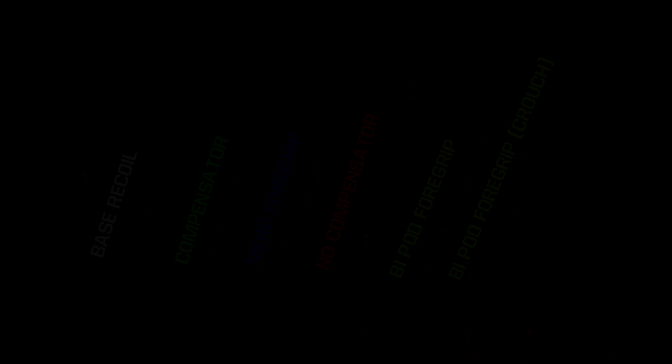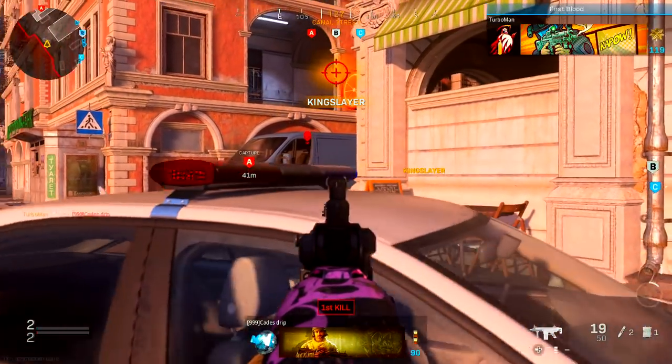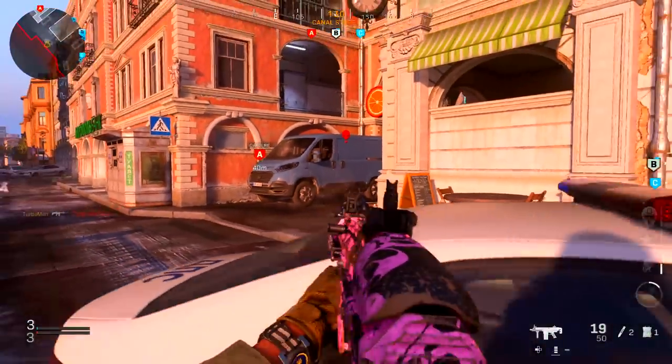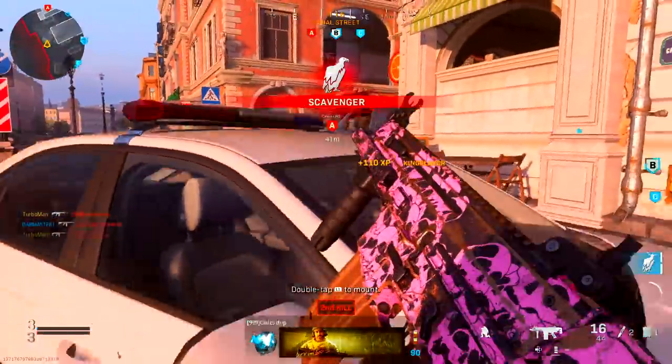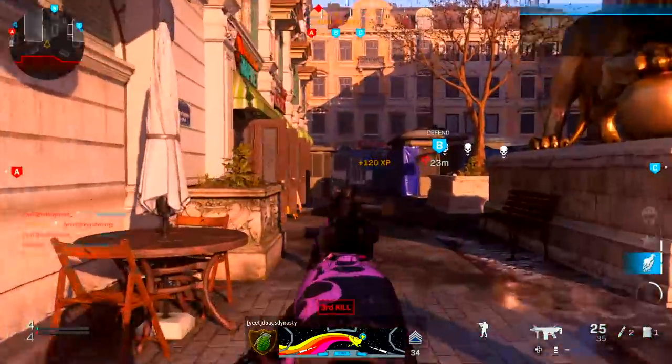I want to know what you guys think of the Bipod Foregrip attachment — is it worth using? Let me know down below in the comments, I'm really curious. To control the recoil on the SCAR it's fairly simple: just lightly drag your right thumbstick down as you're firing to counteract that recoil. You also won't really notice the recoil if you keep your engagements from close to medium range.